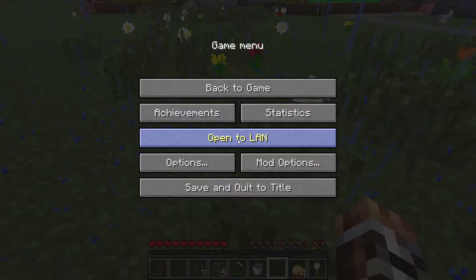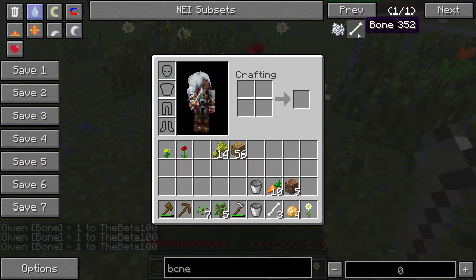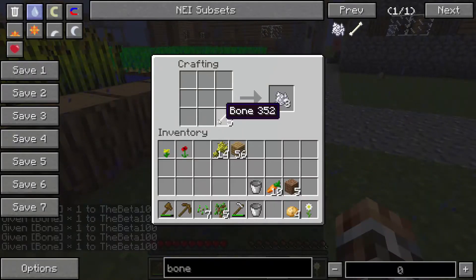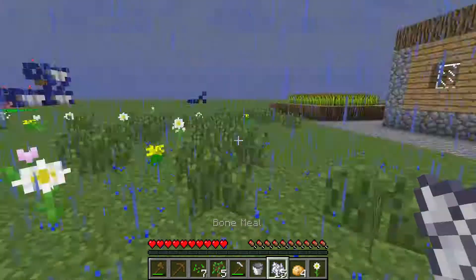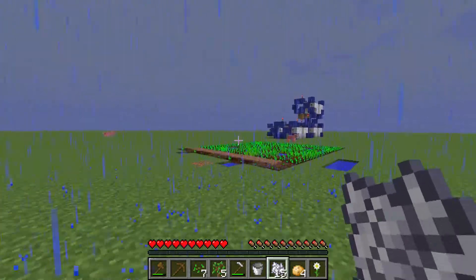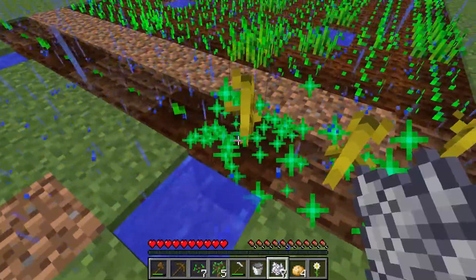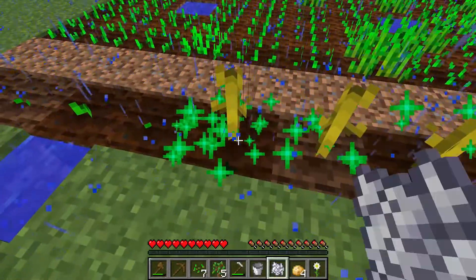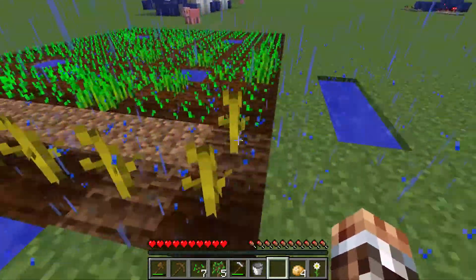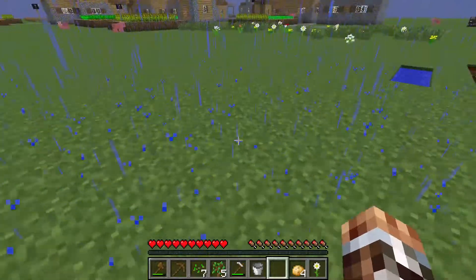Something you can do is get bone meal, which you get by killing skeletons — they drop bones, and you put those in a crafting table to make bone meal. Then you run up to whatever you want to grow and right-click — they will grow faster. You can only use it on one plant at a time and it doesn't instantly fully grow it, but it does speed things up.